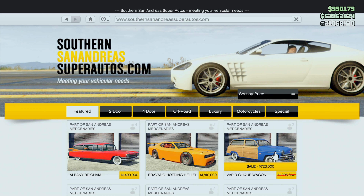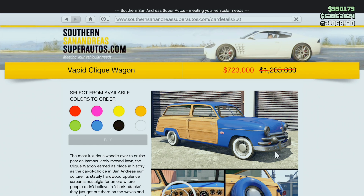And then finally, over in Southern San Andreas in the featured section, the Vapid Clique Wagon. Frankly, that's probably even still too much for this car. But if you want the brand new cars, it's better to buy them when they're discounted — though it's probably not worth it.